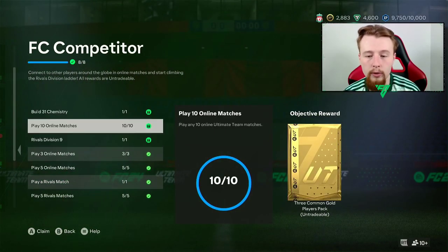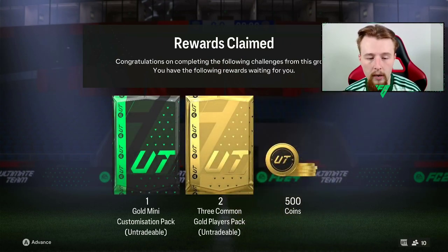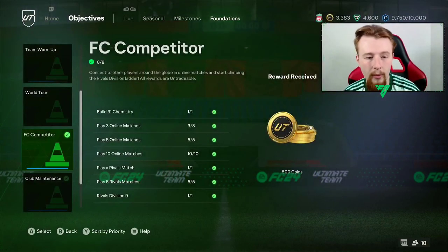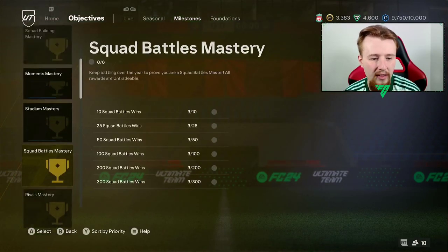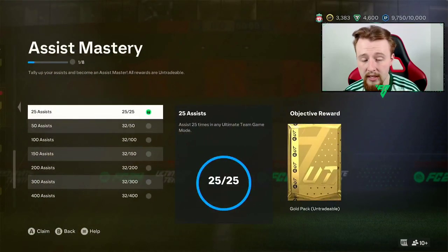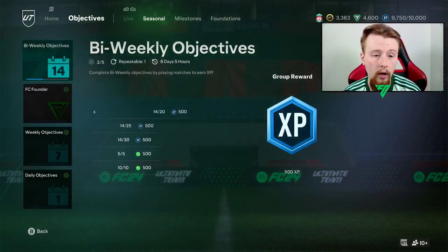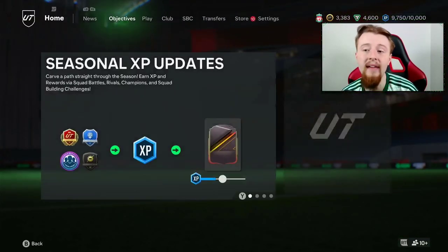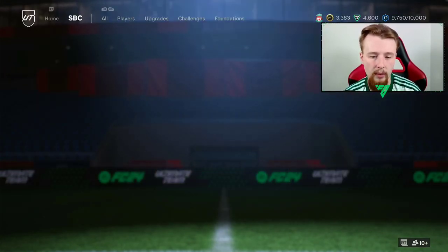All of these packs I'll open in my own time. We've also got this complete — it gives us 500 coins, two or three common packs, and a mini customization pack. Nothing really too good in there, but that's pretty much everything for our objectives completed. Apart from this one, which is an assist mastery giving us a gold pack — so we're filling the club with lots of gold cards, which is going to help us out for SBCs.